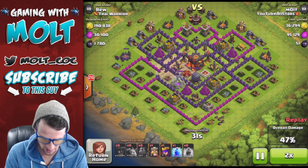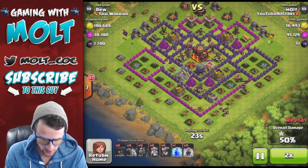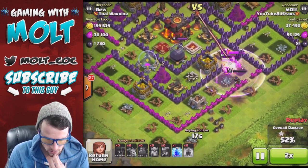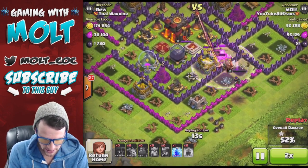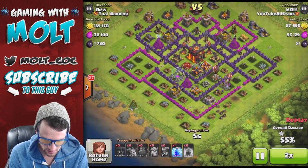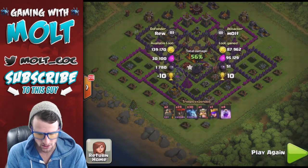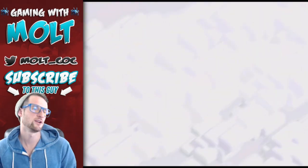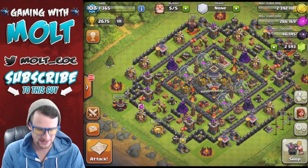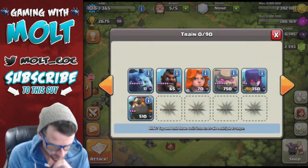We haven't even had to use our King or Queen but we're going to drop them over here to get some of that Gold. Come on Queen, do work! She's going to get us all that Gold right there which is great. We weren't able to get to the rest of the Elixir and that Inferno locked onto her, but that wasn't too bad. The loot's kind of annoying right now.